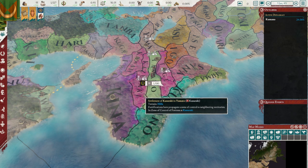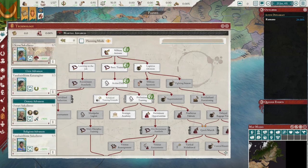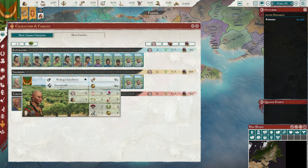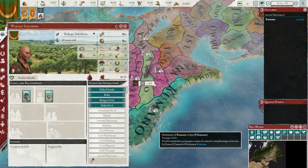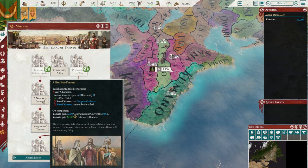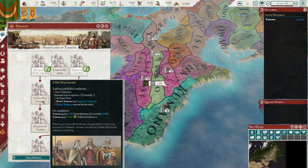Still got no other trade options just yet. I need to get support from another family here. That's all our additional gold. I'm at authority two — it's the clan chief's support gathered.